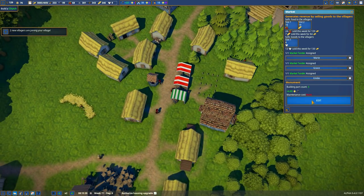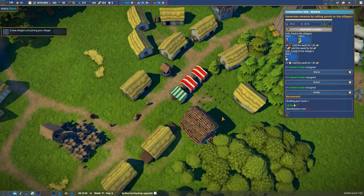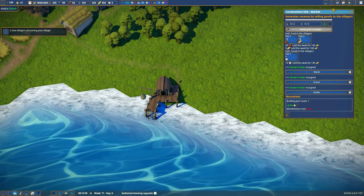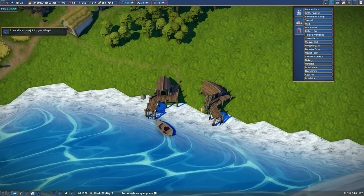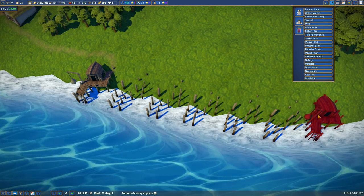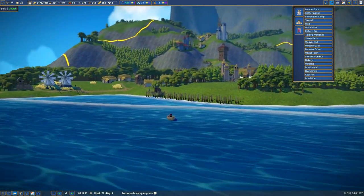Let's build on to this — let's add another food market over here and start construction. Let's put in a couple more fishing huts while we're at it, since we know they work here. And there's another one, and there's another one right there. That's enough fishing huts for now.